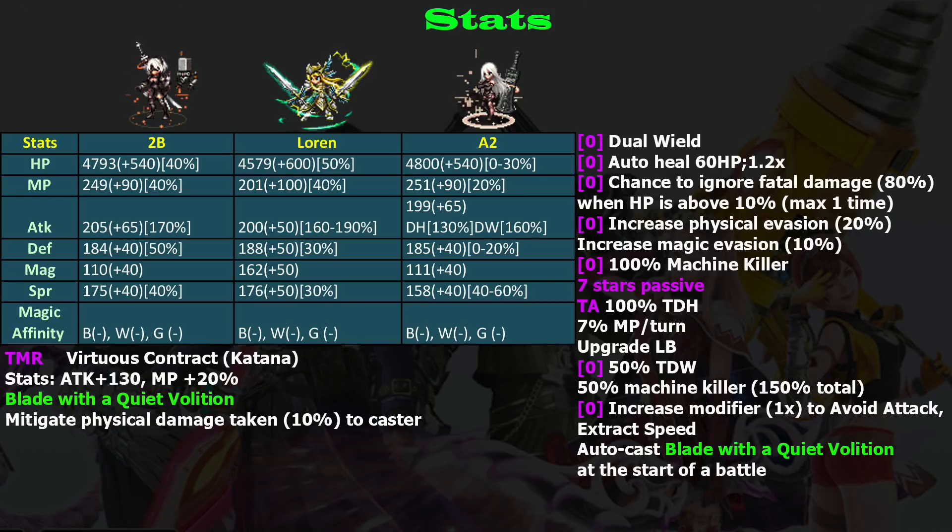She also gets increased damage modifiers on her Avoid Attack and Extract Speed, which is useful in theory but kind of inferior in the seven-stars era because no one can chain with those attacks unless you have a copy of 2B. She also has Blade with Quiet Volition, but that's only 10% physical damage mitigation — not general damage mitigation. Since 2B is not a tanker, 10% may not be that impactful. Good, but nothing spectacular.